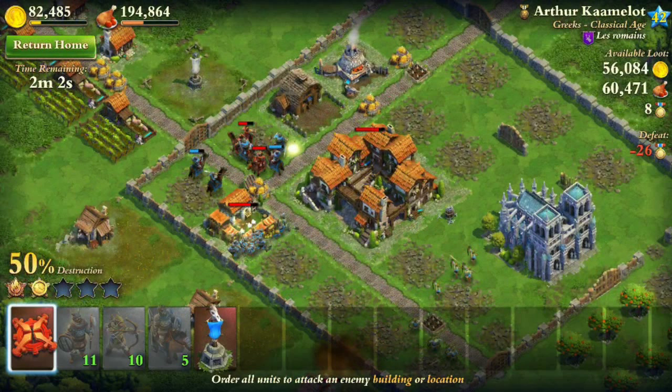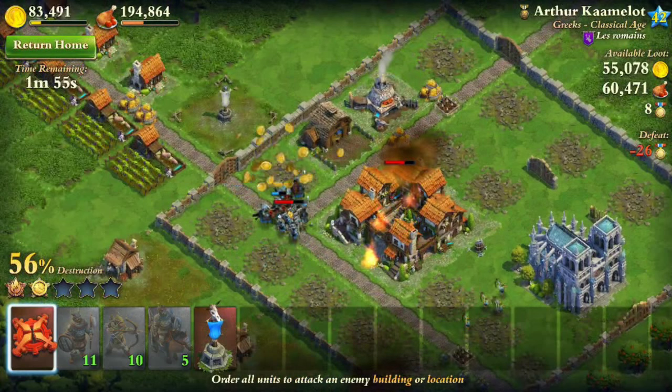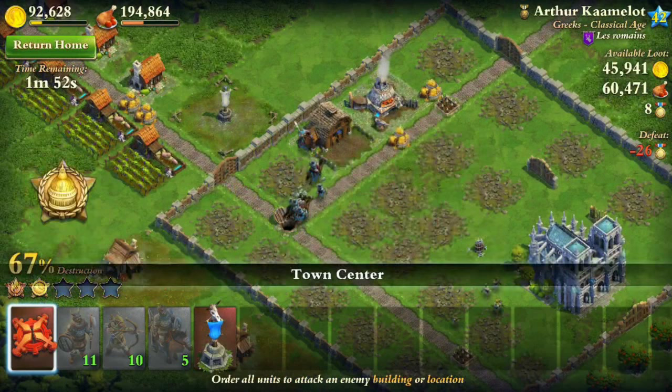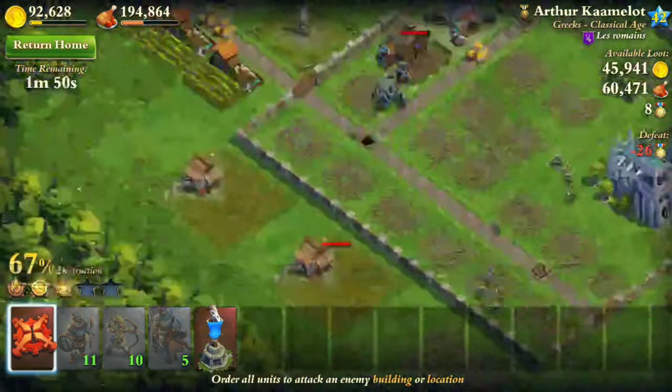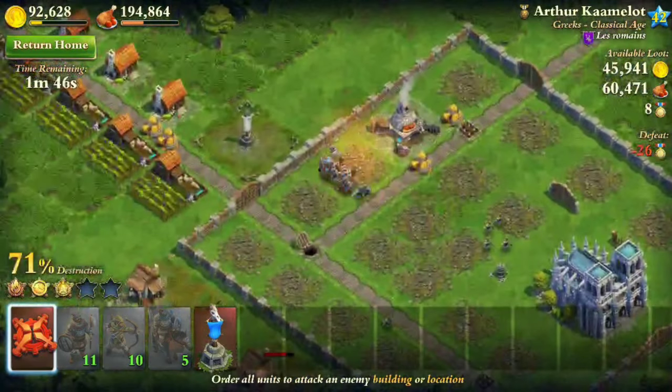Definitely when you use this strategy, you need to first take out the Ballista Tower and catapults. Those are the two things you need to worry about the most. I took out every defensive building, so this is just a walk in the park now.